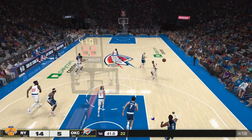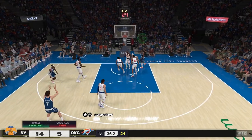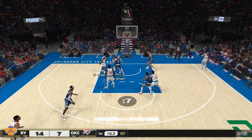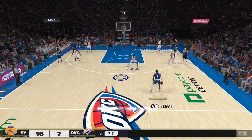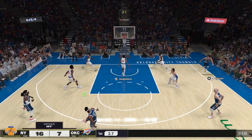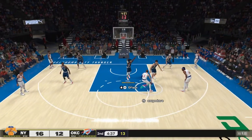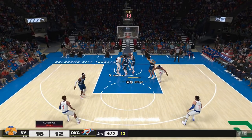We finally get a stop in the paint, which is extremely rare in this game, because from the two games I've played, when they're driving into the paint it's really hard to stop them from scoring. As you can see right there, that was a tough layup and he still made it — I think that was Ananobi also. We're trying to play for the last shot; Shea with the pull-up three.